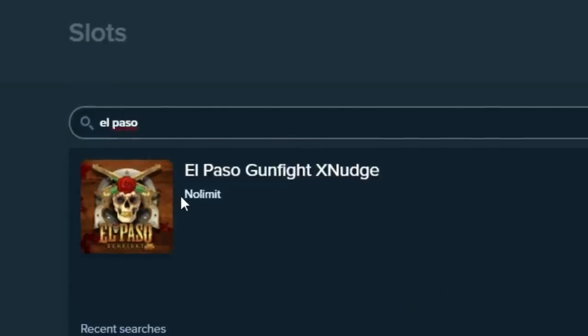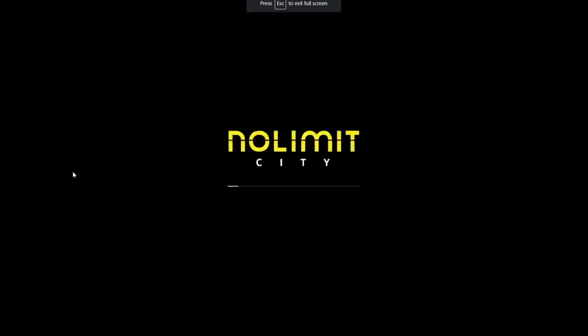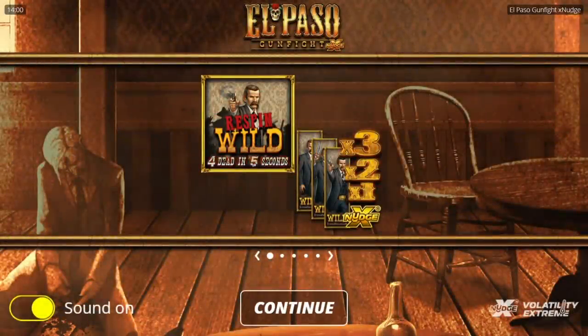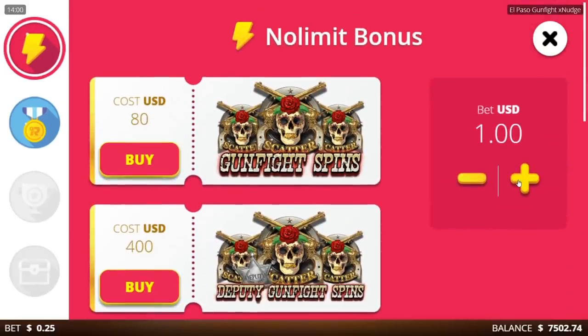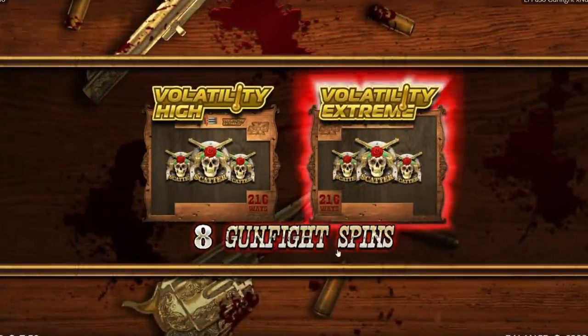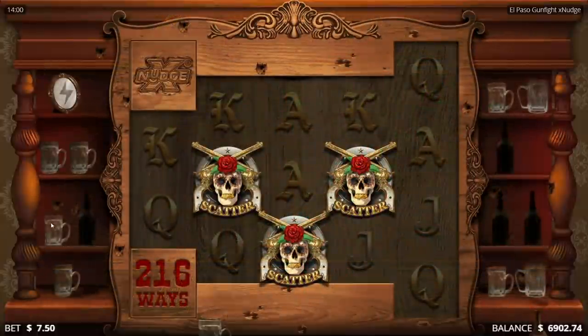We're going to El Paso Gunfight — try out the slot, see how it is. It's a No Limit, we got huge potential, you know that from my wins on some of the No Limits. There's a lot of options here — we'll do all of them and pretty much stick with the Super for the rest. Let's start with the top one, do a $600 buy. I don't know how anything works so don't freak out — we're going Extreme volatility, obviously.